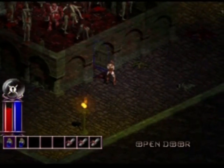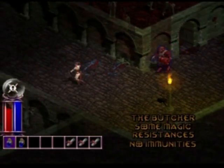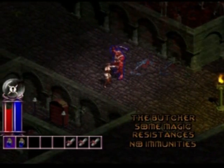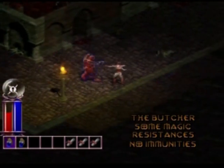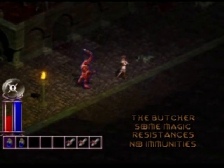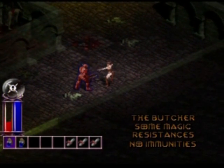This is on level two — this is the Butcher I was told about earlier. He's quite a big hefty brute, a bit of a boss character. As you can see, he's got some resistances to magic, but no immunity, which is good, so if you're playing a wizard you don't have to worry too much. I'm trying to get a few hits in and back away, but he's not having it — he's coming in close and using his huge cleaver to chop me up.